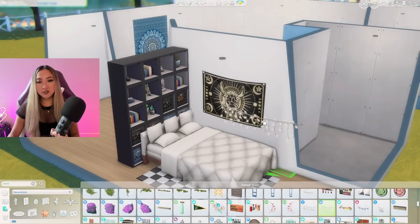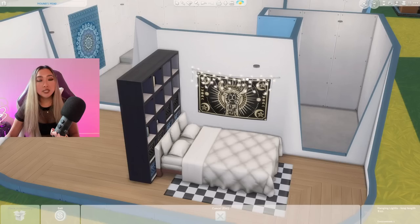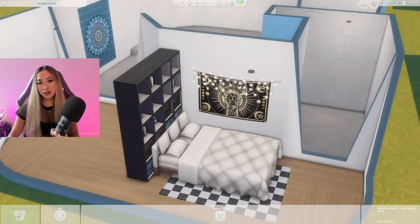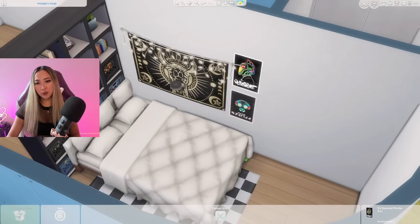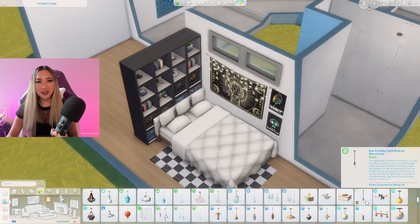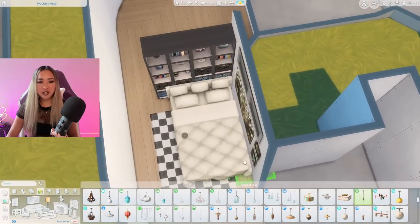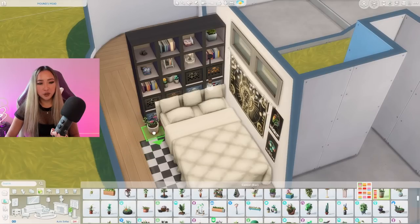On top of the tapestry I'm just going to put these fairy lights. You might be surprised I'm using fairy lights in a grunge aesthetic, but I was seeing so many grunge bedrooms use them — it's probably more of a modern trend but I'm totally here for it. I'll finish it off with a couple of band posters going up the wall. For overhead lighting I want an exposed light bulb moment, so this one from Laundry Day would be absolutely perfect. Last but not least, a random plant down here on the floor.